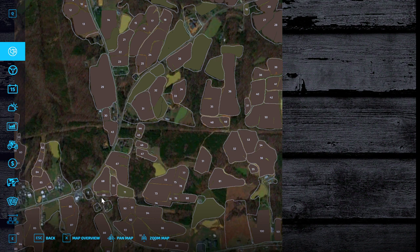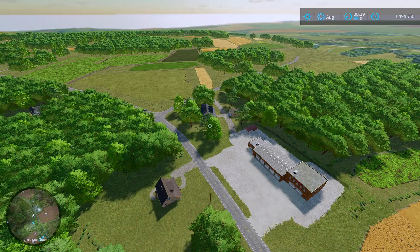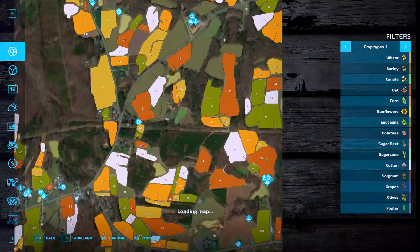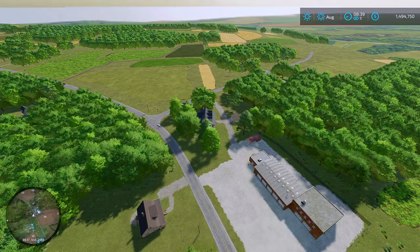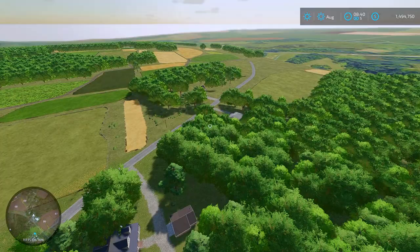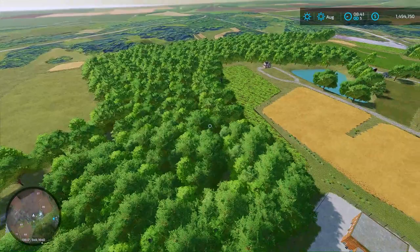Alright so this spot right here is what I'm looking at - field, fire station, house, and then the road same way right down there. So I'm gonna say that is houses rather than farmland. The timber is still around it.